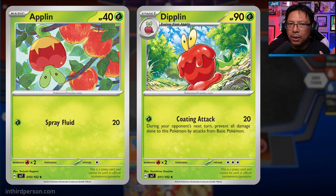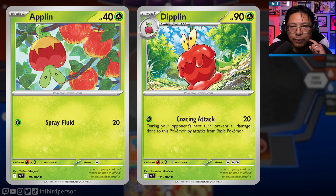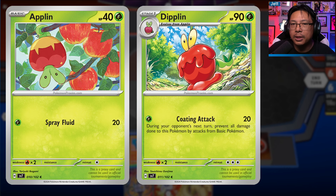We also have new Applin and Dipplin cards. Applin's Spray Fluid attack is okay - one energy for 20 - but 40 HP is terrible, which all Applins have. Having a Grass-type one helps because the Hydrapple ability lets you technically attach energy to this Applin. The new Dipplin has 90 HP with the Coiling attack for one Grass energy doing 20 damage, and during your opponent's next turn, preventing all damage to this Pokémon from attacks from Basic Pokémon. This could help you survive a turn building up to Hydrapple, or wall off against Basic decks like Raging Bolt or Ancient Box.